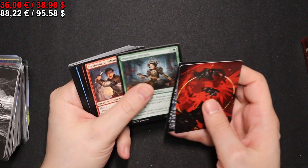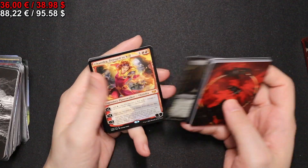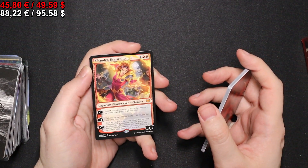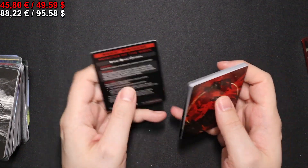With a full-art Island. A Chandra, Dressed to Kill — I'll take that. A Nurturing Presence in foil, and a mini game.